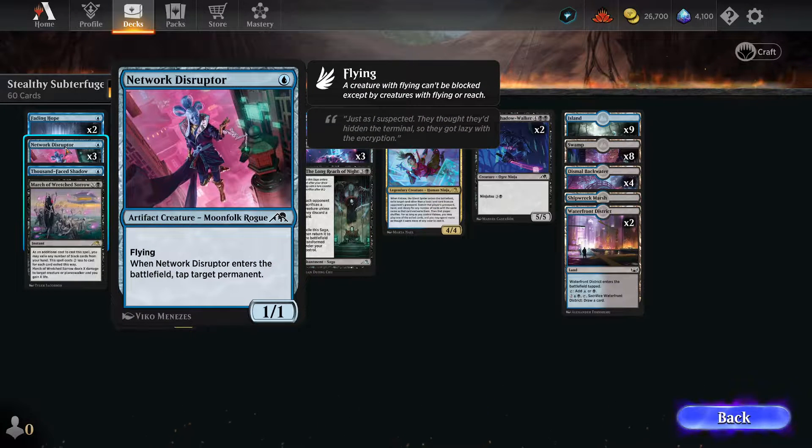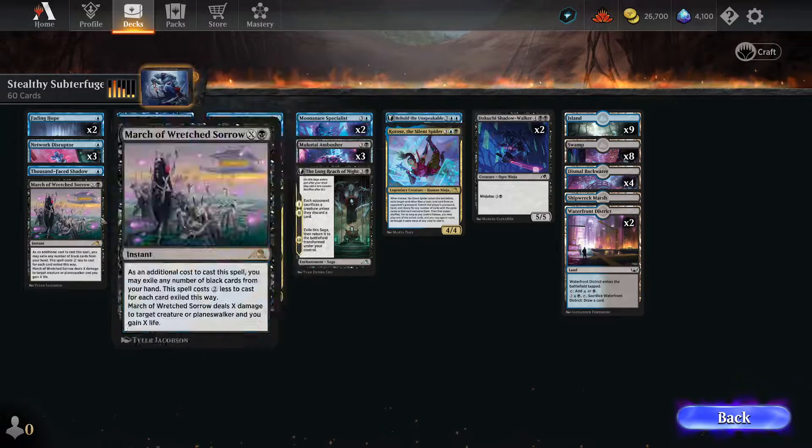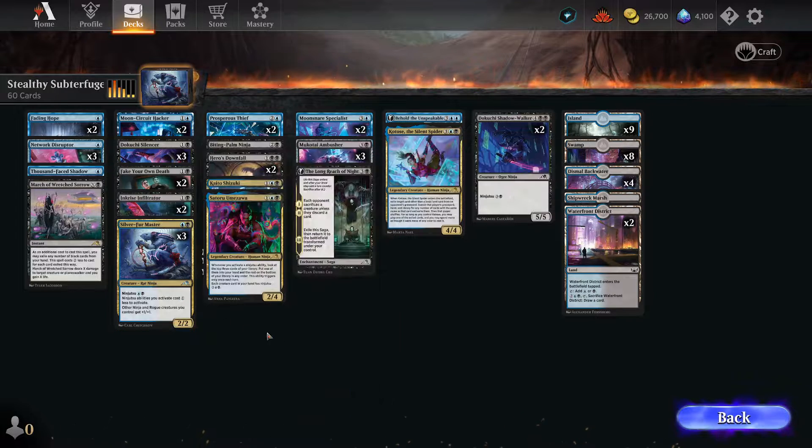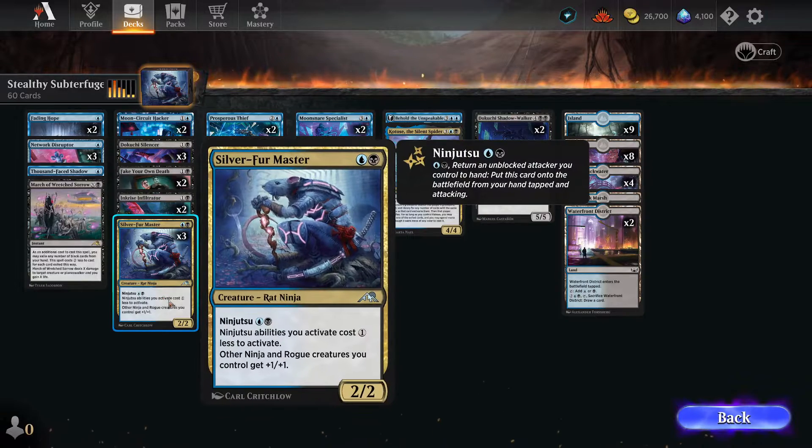Network Disruptor is great for this since it's a card with flying. Silver Fur Master is a staple of the deck just because all of your ninja and rogue creatures get plus one, and ninjutsu abilities cost one colorless less to do. Very helpful, very fantastic.